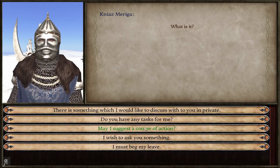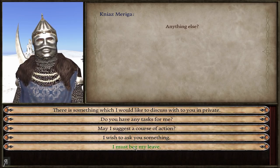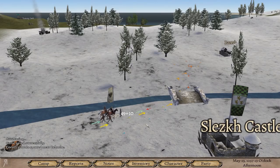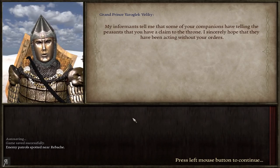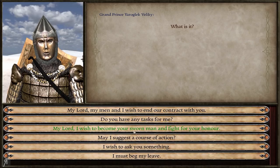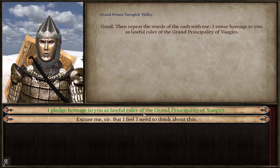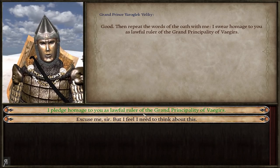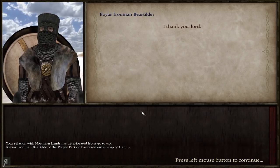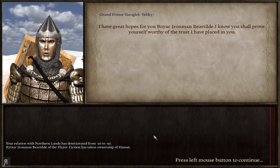I wanted to ask where the liege is. He should be between Slesk Castle and Kuro — that's really close by. There he is — fantastic! My informants tell me that companions have been telling peasants I have a claim to the throne. I'd like to become a vassal. Yes — we are now the owner of Hanun, a village. Interesting.